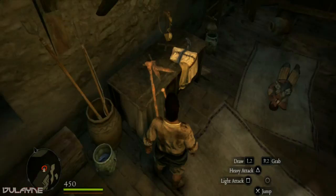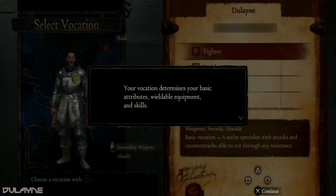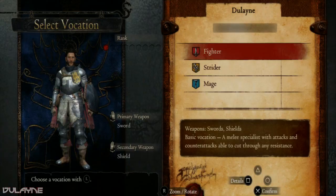Your vocation determines your basic attributes, so wear the full equipment and skills. We could be a Fighter — sword and shield build, basic vocation, a melee specialist with attacks and counter-attacks, able to cut through any resistance. I'm just moving my mic a bit there, so good.